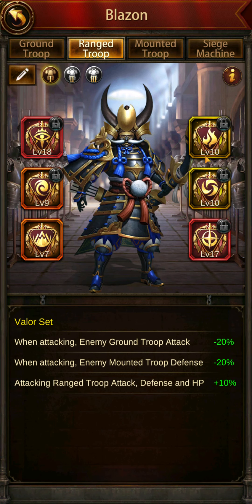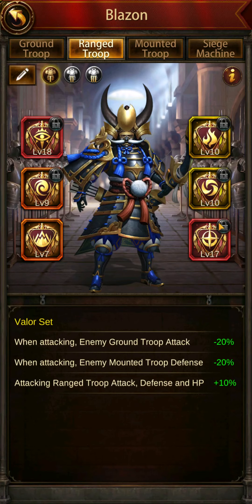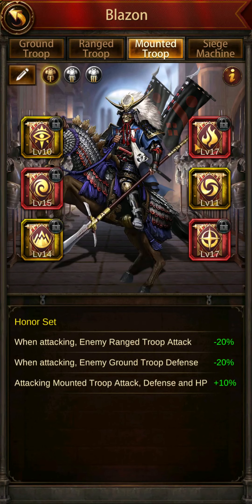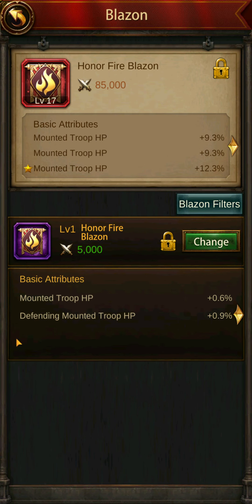You do get gutted sometimes when you get to level 10 and end up with things you do not want — say like Reinforcing Range Troop HP. And it's kind of like this one where I cringed when I landed on Rally Mounted HP, so I stopped there. I ideally want Mount HP or Defending Mount Troop HP for those two. Similarly, when you get to level 14 and the fourth attribute unlocks at level 15, if it's something you don't like you may have to restart. So it's good to lock away other Blazons you can use again to replace it — that's why I have it locked away.